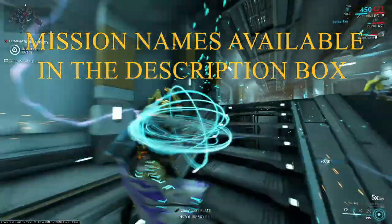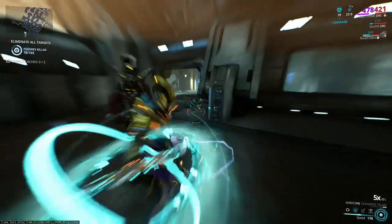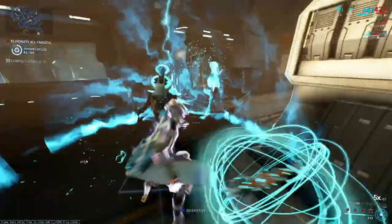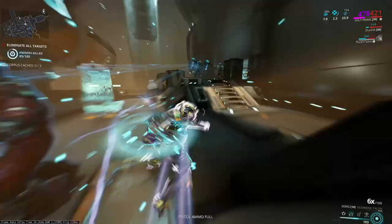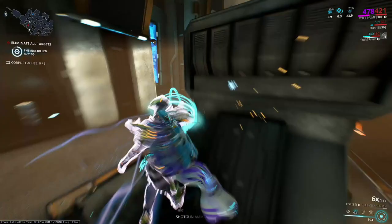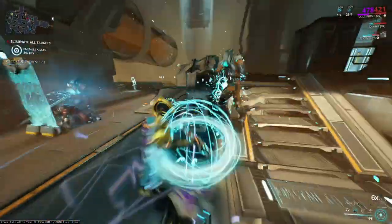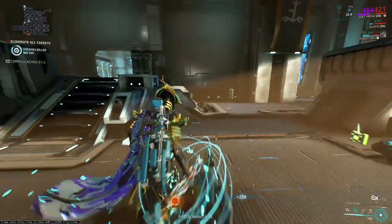What is going on guys? My name is Pixelated and welcome back to a brand new video. Today we are going to be talking about how you guys can farm Gurnam crowns and how you guys can farm Protea parts as well. Gurnam crowns are the new currency that you need in order to get into the new game mode called Gurnam Void, which drops the parts for Protea — so it's all connected.